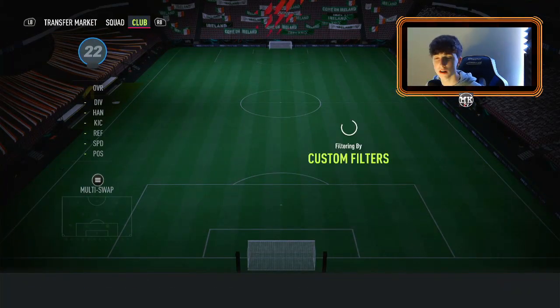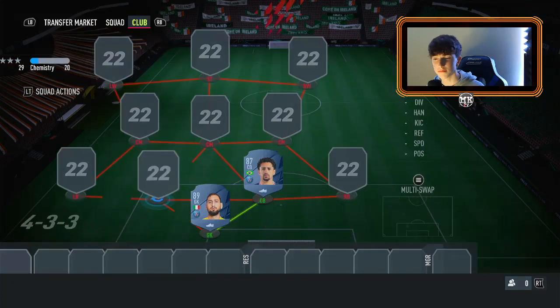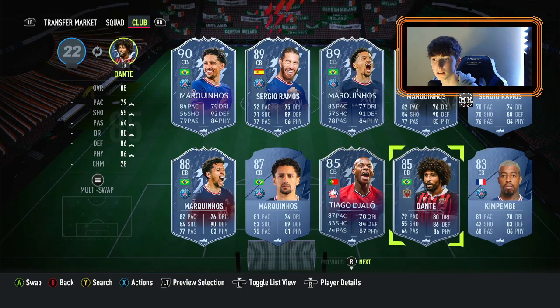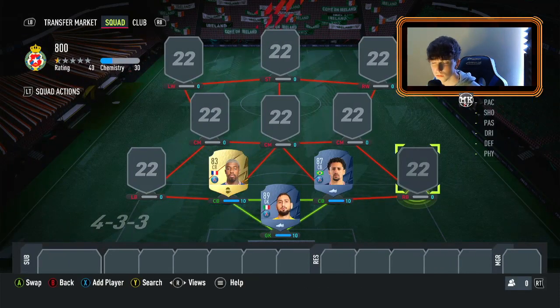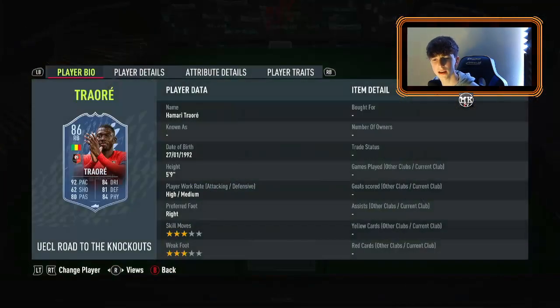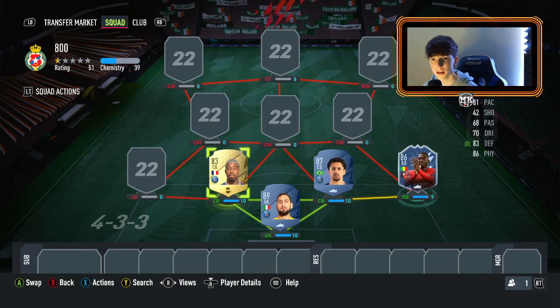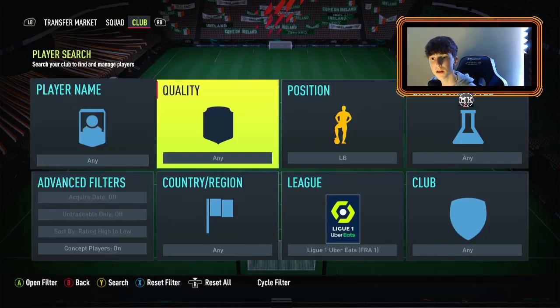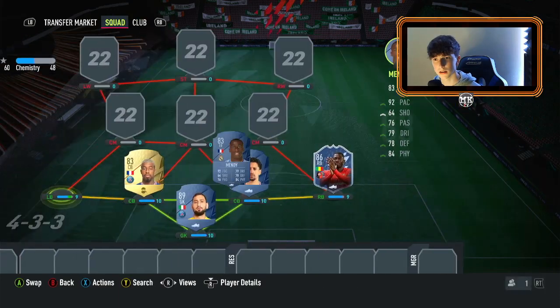In the right back role we're going to the same league and using Marquinhos. Everyone knows that player and comes up against him. Kim Pembe then in the left center back role, and in the right center back role we're going with Traoré, who has since been upgraded — around 24,000 coins. In the left back role we're going with a French player, Ferland Mendy.